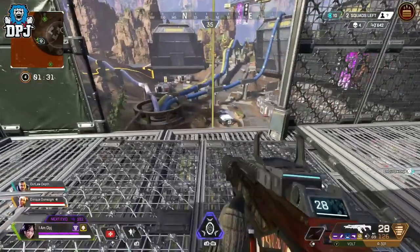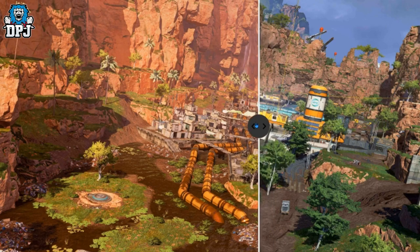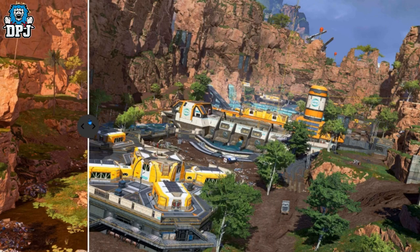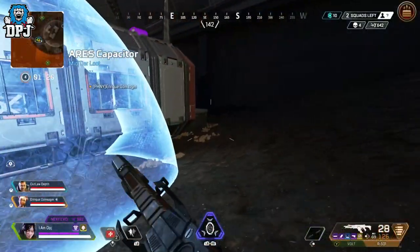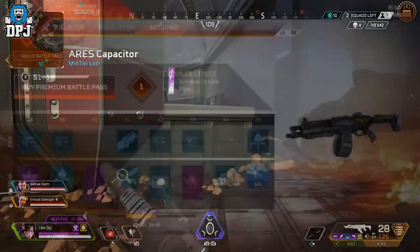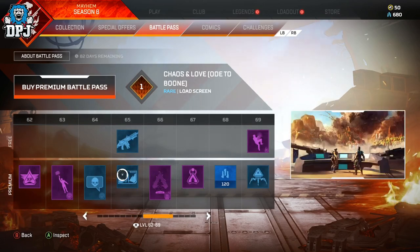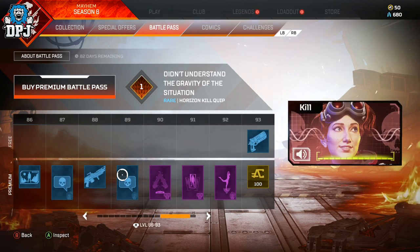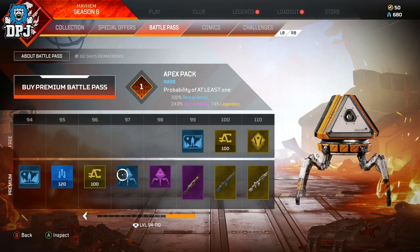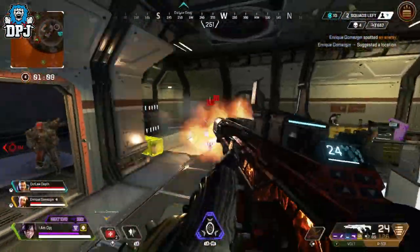King's Canyon effectively became smaller with the destruction of Skull Town, but in season 8 the new crash site adds back the real estate and then some in what will hopefully be a welcome space to the north. Also don't forget, you've got over 110 levels in the battle pass to earn amazing loot while you're playing and levelling up. Season 8 looks great and I'm about to jump in.